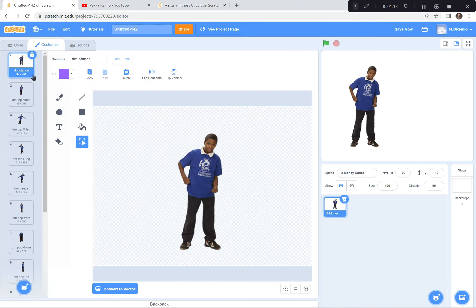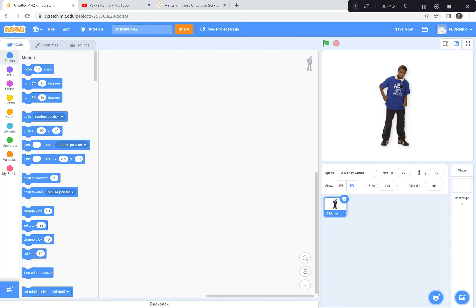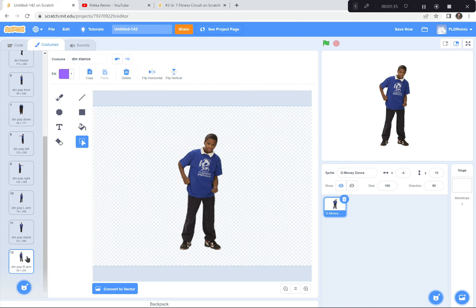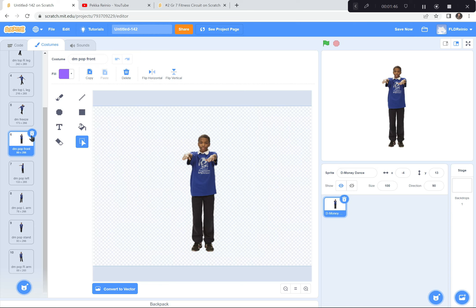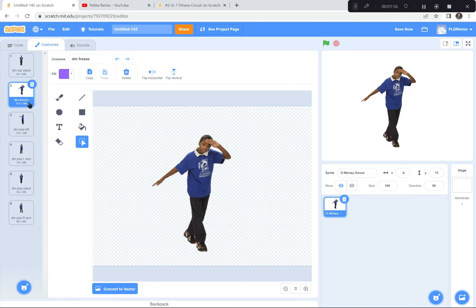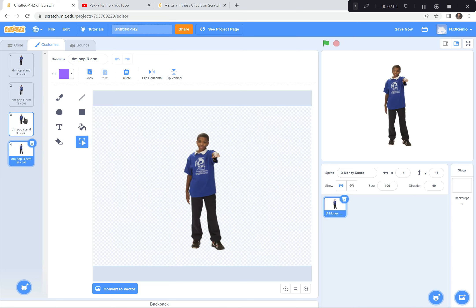Here are the costumes for D-Money — you can see there's one called stance, topspan, right leg, left leg, and all sorts of stuff. We're going to start the game where D-Money goes to the center and starts with a couple of basic moves. The moves I like are the left arm pop and right arm pop. I'm going to get rid of the other ones because it'll be confusing — I'll keep deleting until I've gotten rid of all the others. I'll keep left arm and right arm as part of our fitness routine.